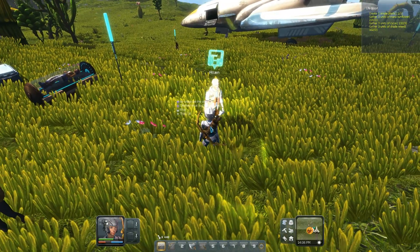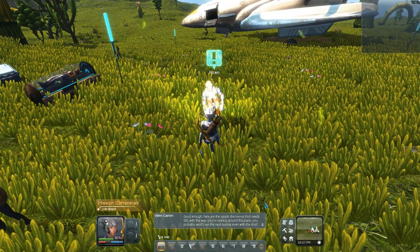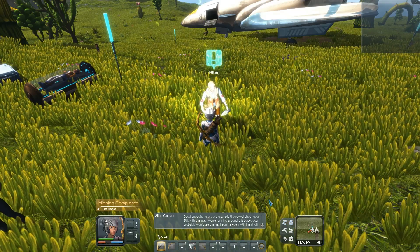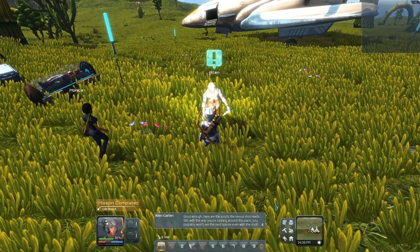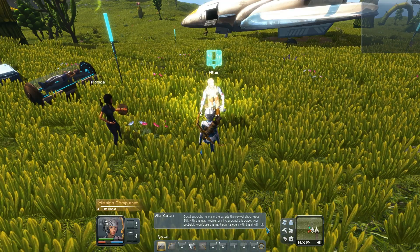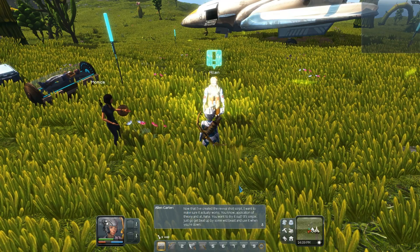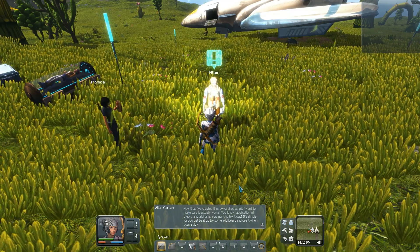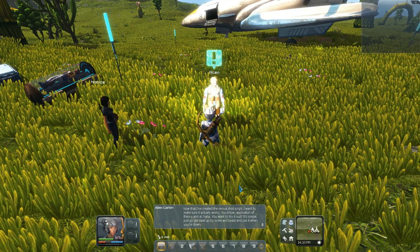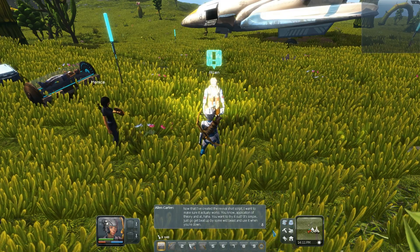I already have all that stuff. Let's turn that quest in. The other scripts the revival shot needs — still, with the way you're running around this place, you probably won't see the next sunrise even with the shot. Now that I've created the revival shot script, I want to make sure it actually works — application of theory and all. You wanna try it out? Just go beat up some wild beasts and use it when you're down.